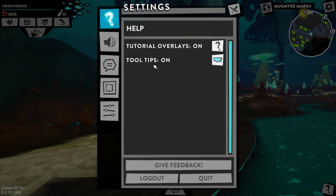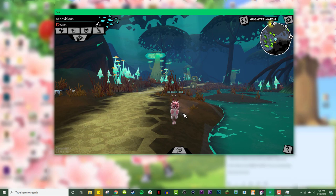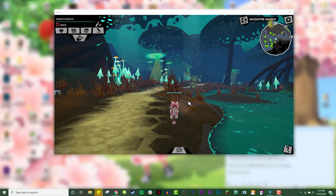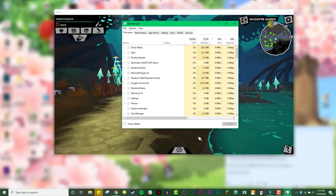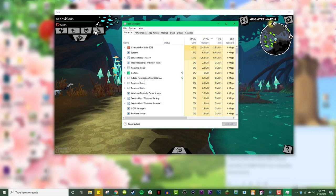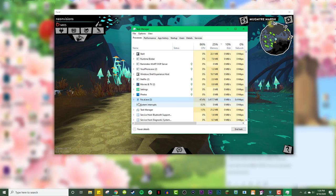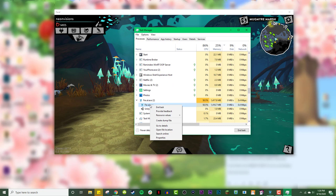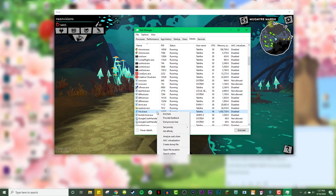Let's get started. Switch Feral to windowed mode so you can see your taskbar. Note that this tutorial is for Windows users — I'm not sure if Mac users can do this. Right-click your taskbar and go to Task Manager. Once you're in Task Manager, make sure you're on the Processes tab, and that Feral is already open and you're logged in and in-game. Scroll down until you find Feral on the list. The application is called feral.exe — once you've located it, right-click it and go to Go to Details. This will take you to a separate Details tab, where you can right-click feral.exe again and go to Set Priority.